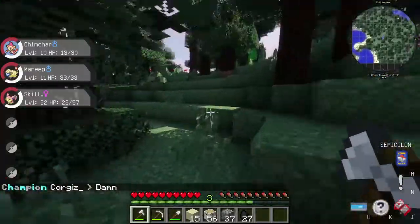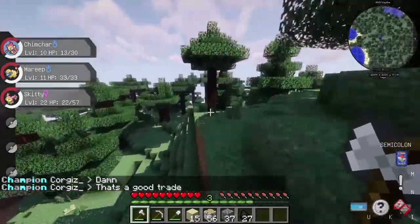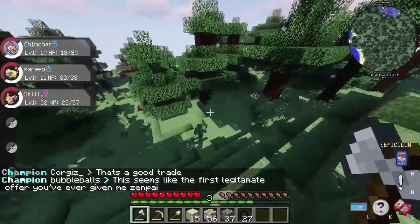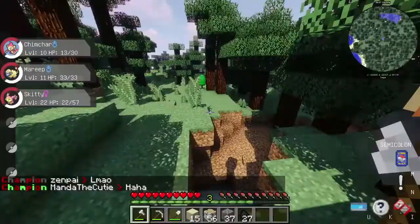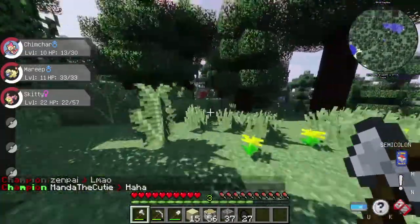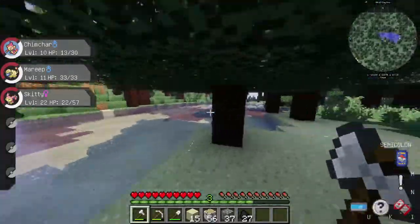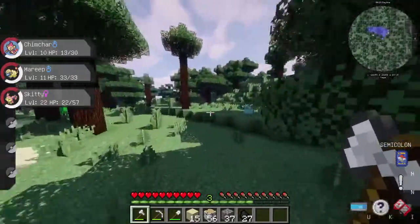We're soon gonna have to find a spot because I'm starting to fill up my inventory. With Apricorns? I only grabbed a few of those, and I got some coal and other things — I grabbed some cobblestone. Because we're gonna need diamonds and lots of iron so we can make Pokéballs and all that good stuff.